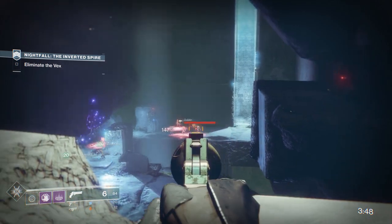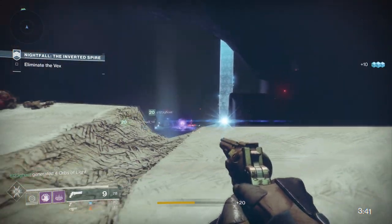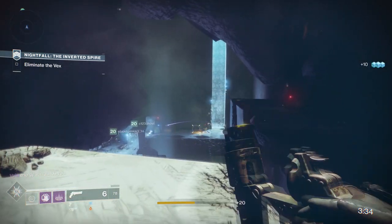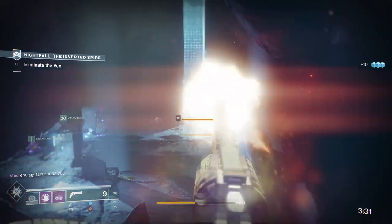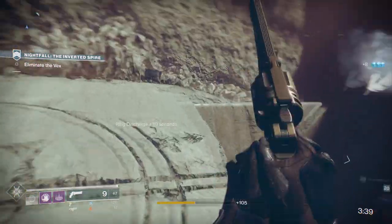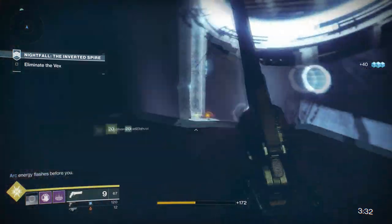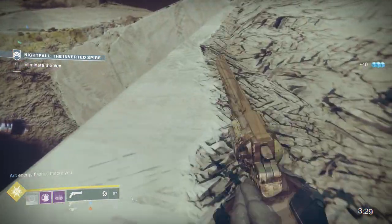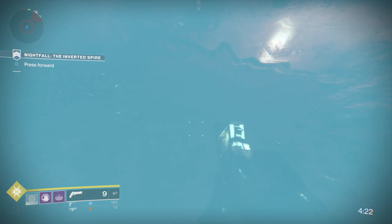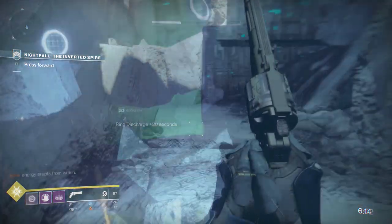The best strategy is to send one or two teammates down to fight all of the enemies below, and keep one guy with a scout rifle up at the top. We didn't do that - I had a hand cannon and could basically do nothing, so don't do what we did. Once your teammates clear out most of the minotaurs, your teammate up top can start going through the rings. One teammate up top can go through around three rings. If you leave two teammates up top, they can get a bunch of rings in different directions. It's really just up to your squad to decide how you want to take on this section.